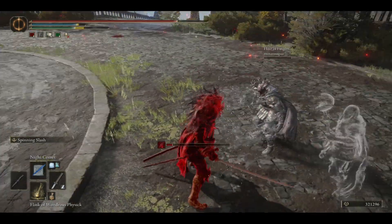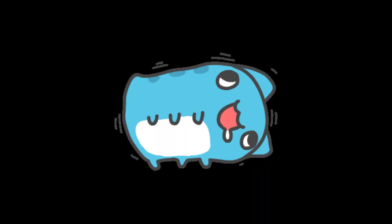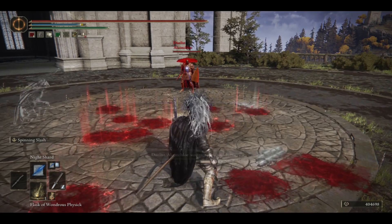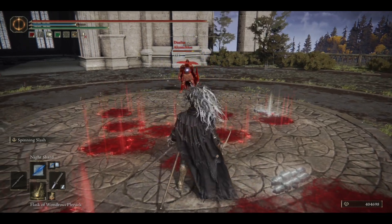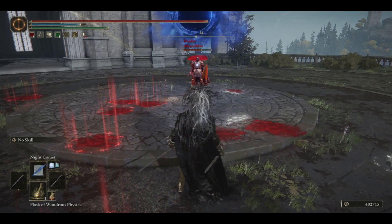Finally, this spell doesn't do damage, so it doesn't matter if we're casting it with a Staff of Loss instead of another staff with higher sorcery rating. And because it doesn't do damage, it can't be parried. Well yeah, of course they can't be parried. But your enemy will just parry your Night Sorceries instead. And that's precisely where you're wrong. A property of Night Sorcery is that they can't be parried. You can't parry them with Carrion Retaliation, Thob's Barrier, or even Golden Retaliation from the Earth Tree Great Shield. You can't even suck them into Eternal Darkness. It doesn't work.